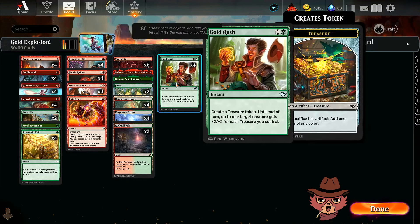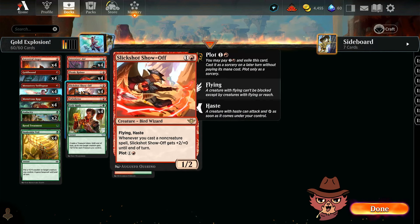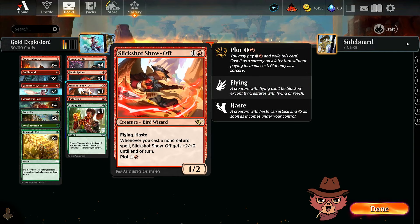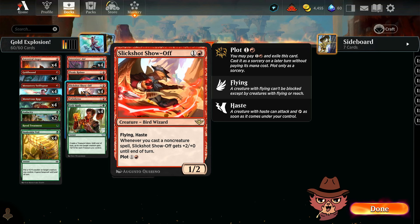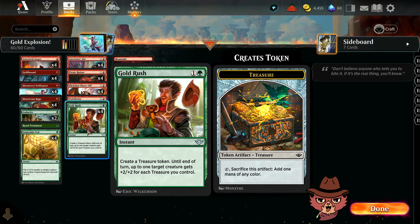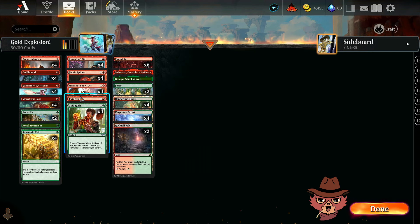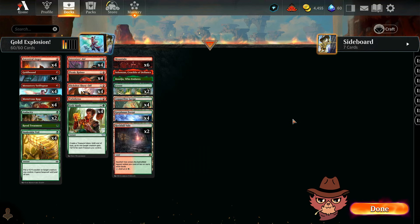There's definitely a more competitive list that would rock the Slick Shot Show Off, but overall Gold Rush could totally be good. What if you have a couple Gold Hounds and drop a Gold Rush onto the Show Off — if you had two Gold Hounds already, you generate extra treasure tokens, so Slick Shot Show Off gets plus six plus six, then plus two as well. After that you can use your treasure to activate Twin Inferno to give it double strike too. That is in fact a line of play in this deck.